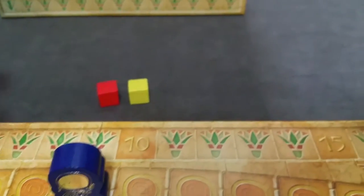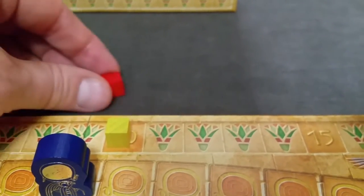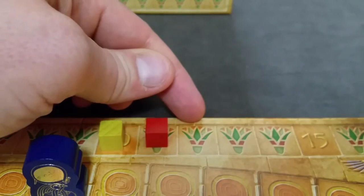You randomly determine the start player. They will start the game with ten points and then play will proceed clockwise. Every player clockwise to the start player will get additional victory points, so a third or fourth player would be further along on the victory point track.